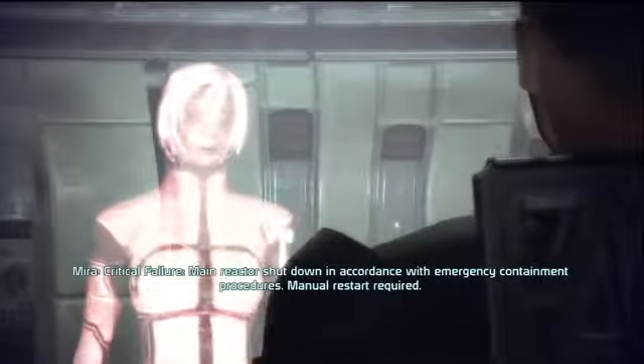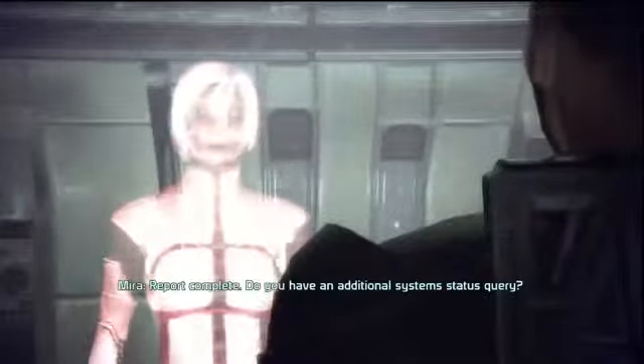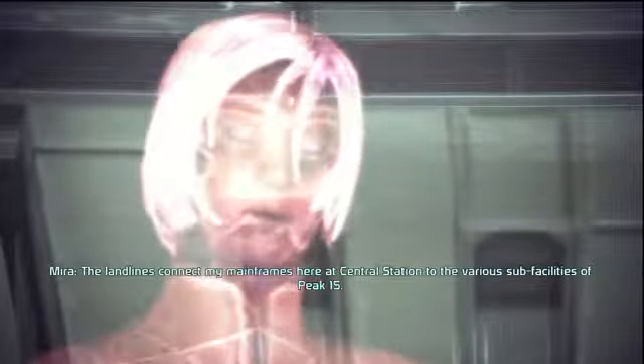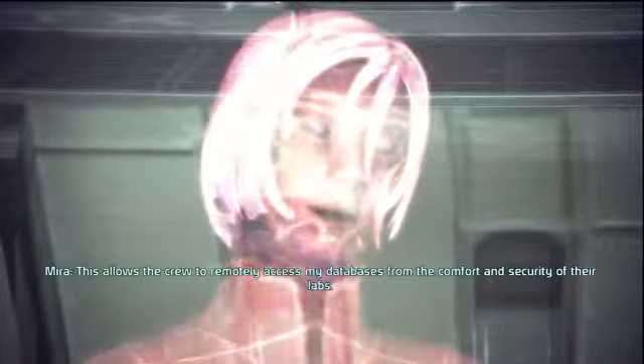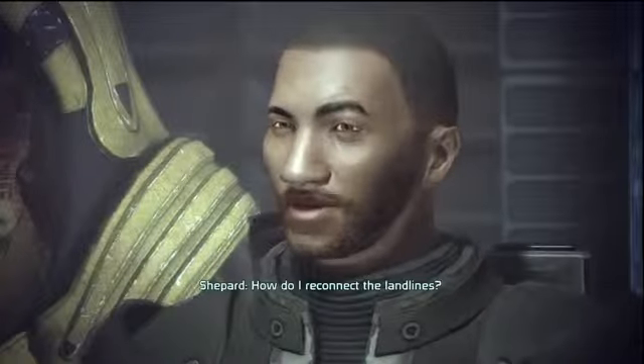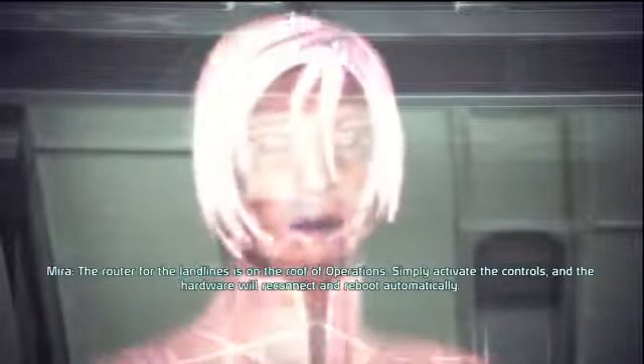What's the situation here? Critical failure - main reactor shutdown in accordance with emergency containment procedures, manual restart required. Critical failure - landline connections are disabled. Passenger tram systems are offline. The landlines connect the mainframes at Central Station to the various sub-facilities of Peak 15. When emergency protocols were implemented within the hot labs, the cabling was automatically ejected. The router for the landlines is on the roof of operations - simply activate the controls and the hardware will reconnect and reboot automatically.